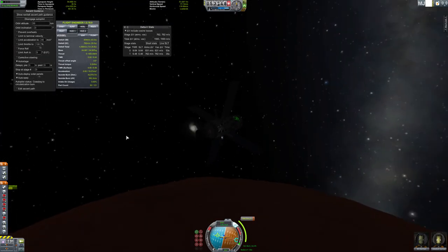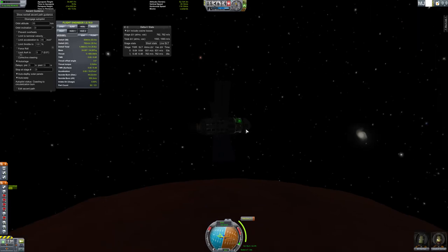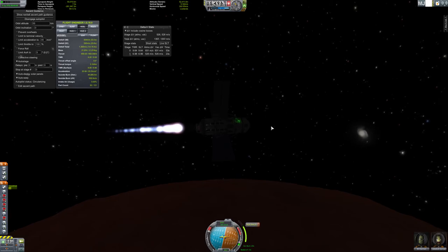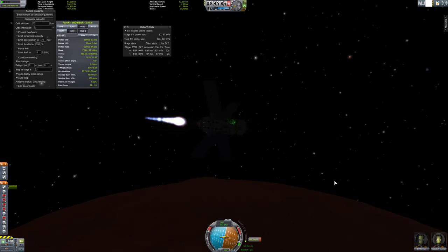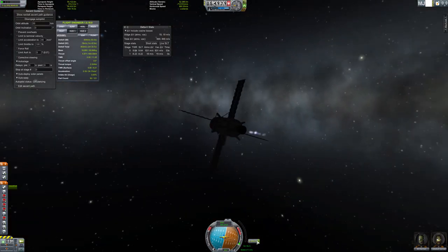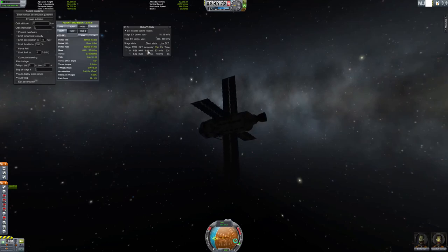The autopilot has created a maneuver, and there's just barely enough fuel in the mid-tank for that maneuver. It does look like we will not get back to Kerbin in this episode, but I'll probably be making a new episode shortly to show us retrieving Bill and Jeb from Duna orbit. We still have 831 delta-V.